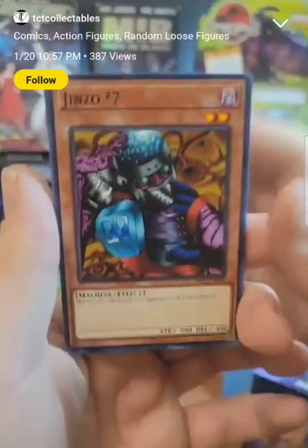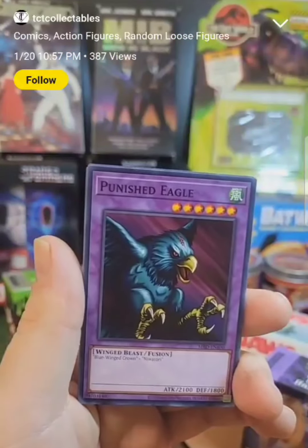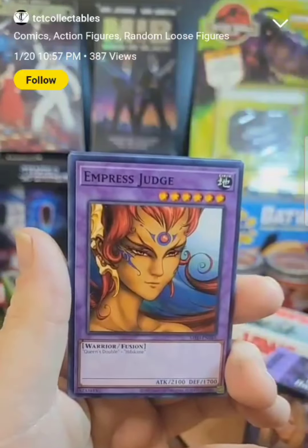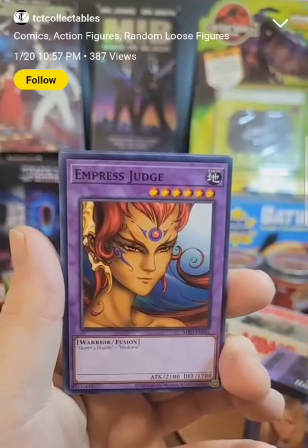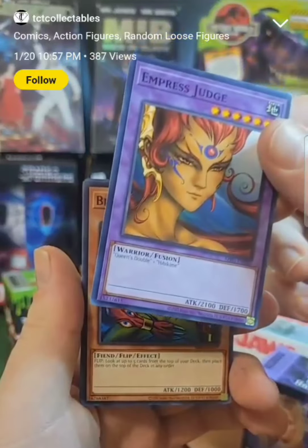I got a Jinzo. I remember Jinzo — Jinzo is such a fun character. All right, I got the Punished Eagle. I got Empress Judge. Not bad — 2100 Attack Power. Wow.